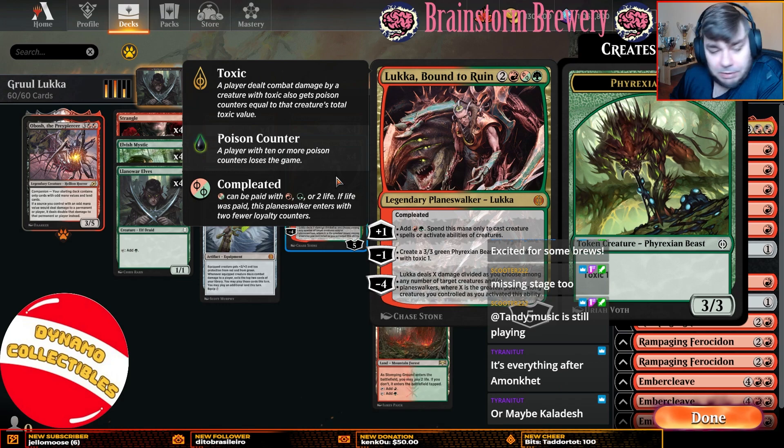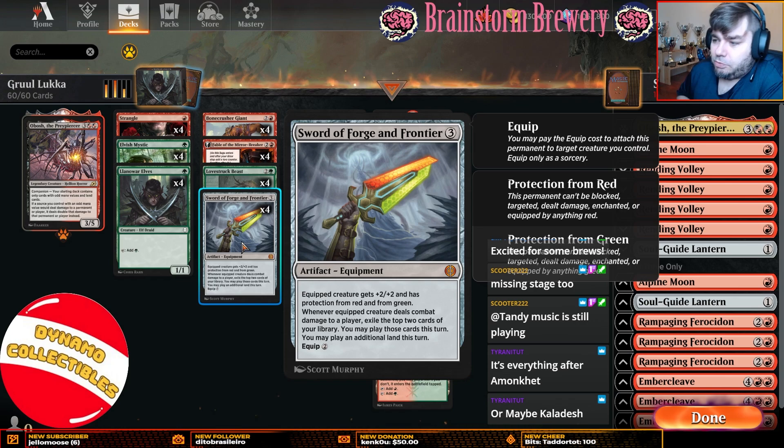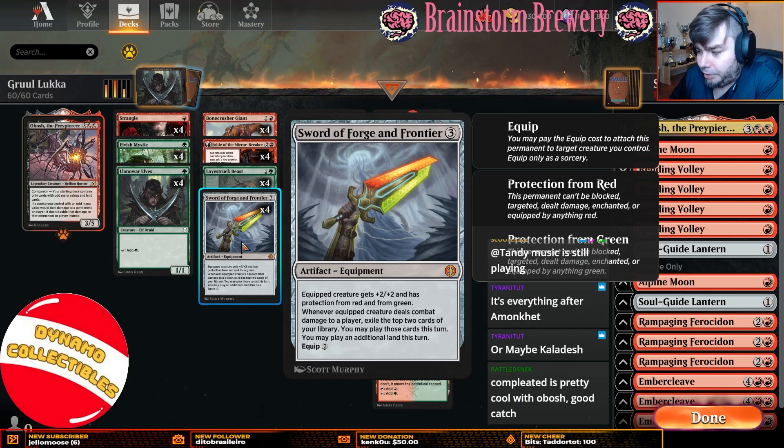This deck is basically built around Luka. There's another new card we're playing that I think is also going to be extremely powerful with Elvish Mystic and Llanowar Elves, and that's Sword of Forge and Frontier. For three mana you get an equipment. The equipped creature gets plus two plus two and has protection from red and green. Whenever the equipped creature deals combat damage to a player, you exile your top two cards, may play those cards this turn, and may play an additional land. It equips for two mana. I think it's the best sword we've had in Standard in quite some time, and it's going to be good in both Pioneer and Explorer.